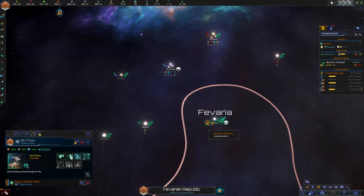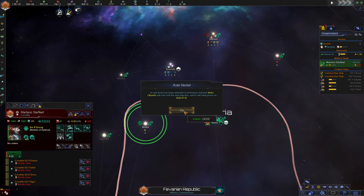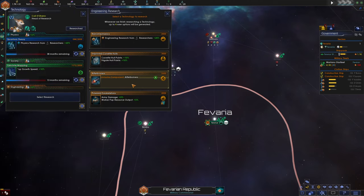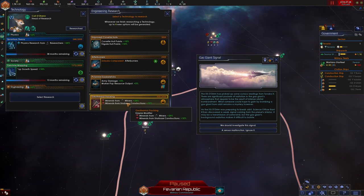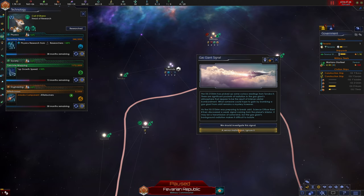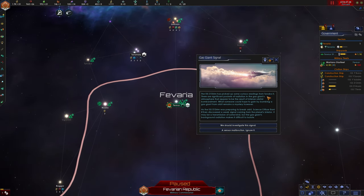We'll go ahead and reinforce this fleet. Our commissary general just got re-elected and we finished coil guns. I think we go for afterburners because that's a pretty crucial part of my corvette builds — so we're going to make sure all our corvettes get afterburners installed.